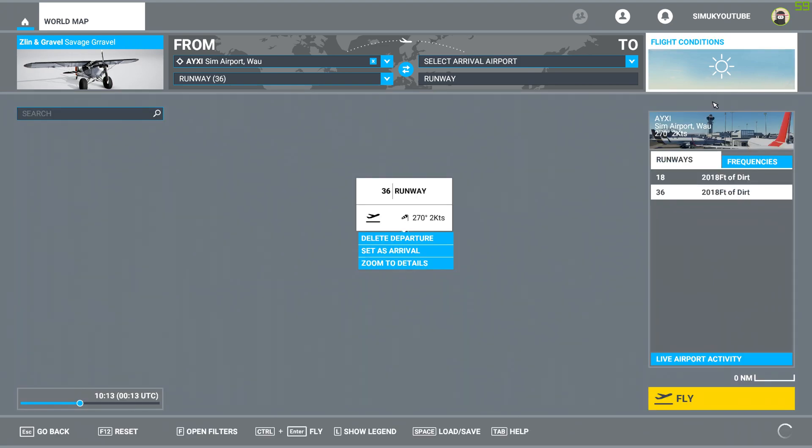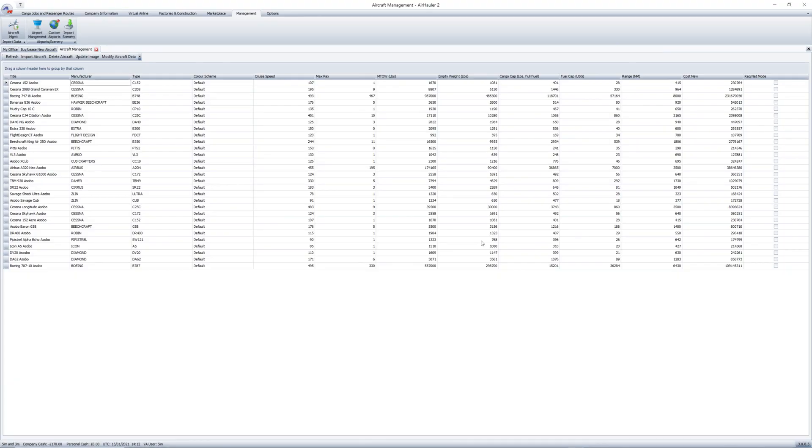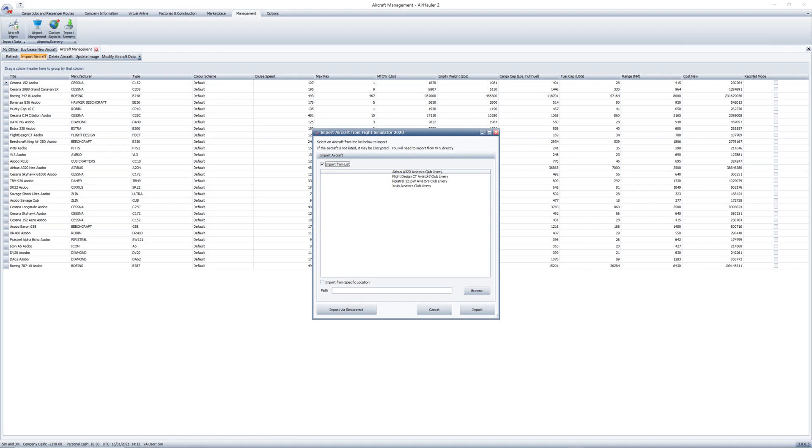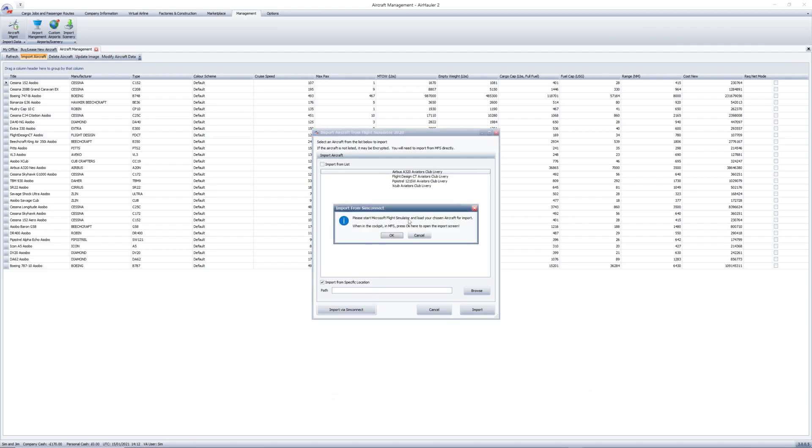In the same way that you've always been able to import aircraft into AirHauler 2, you come up here to the aircraft management page. Previously it has been possible to import from the list generated here, but that doesn't work in Microsoft Flight Simulator. You can't even import from a specific location — you need to import via SIM Connect. It's the only thing that works now. Please start Microsoft Flight Simulator, load your chosen aircraft, and wait until it has fully loaded before pressing OK.